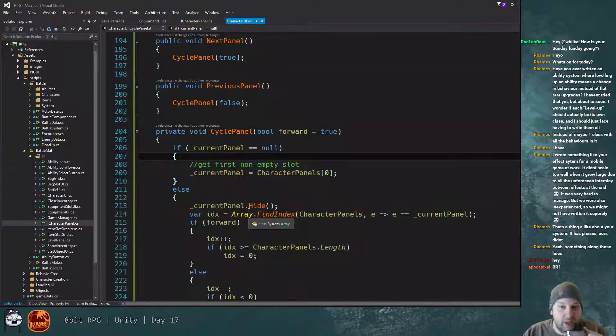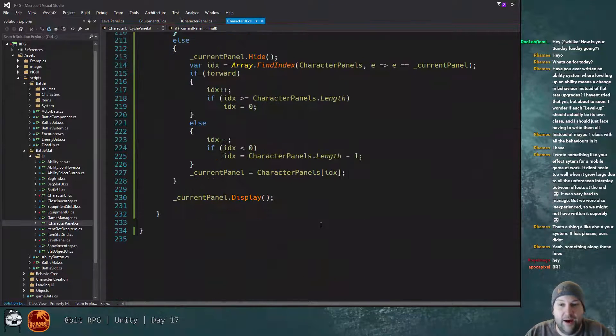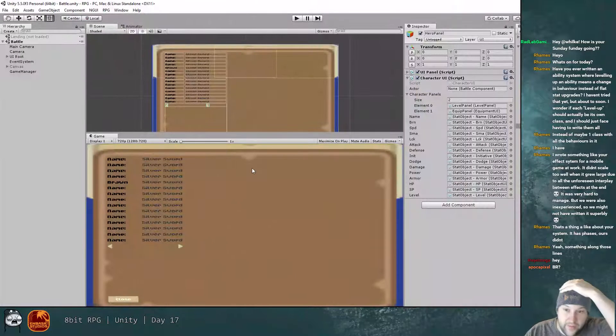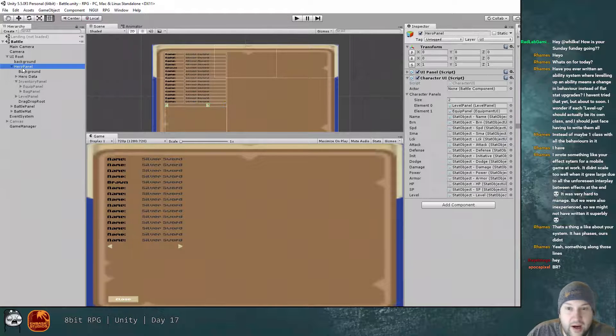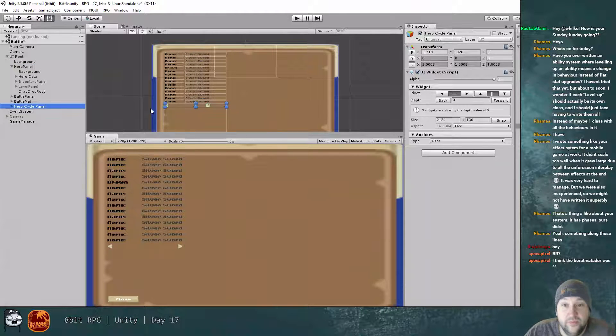We have the cycle panel, previous panel, and next panel logic. Now we need to bake in the UI for it, like we did before. I'm going to copy the hero cycle panel and move it up into the hero panel itself so I can drag it, resize it, and do all that.